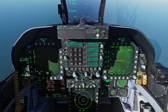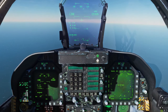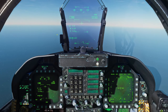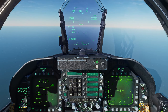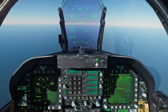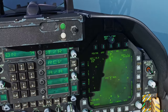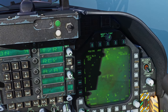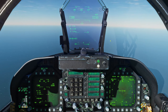Let's put our HSI on the right DDI and our HUD repeater on the left DDI. To actually find the carrier we're going to use TACAN. By default the USS John C. Stennis is CVN-74 and its TACAN frequency is going to be 74X, so we're going to enter 74 in the UFC and then turn our TACAN on. Looking at the HSI we can see the Stennis's TACAN signal is right in front of us.